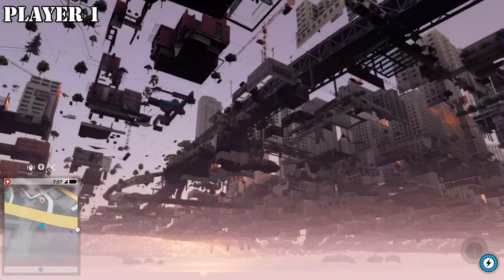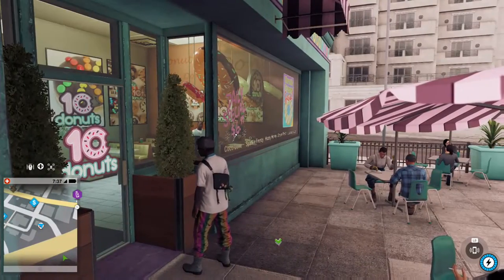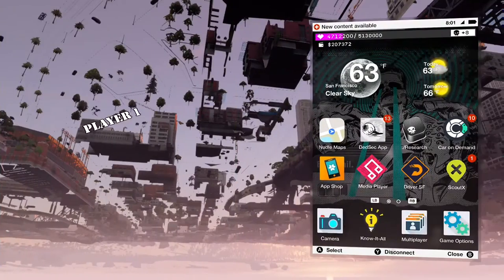Now have player 2 fast travel to the nearest café or clothing store, and when he does he should not be able to move around - he should be stuck in place. Now back to player 1: he should still be under the map.